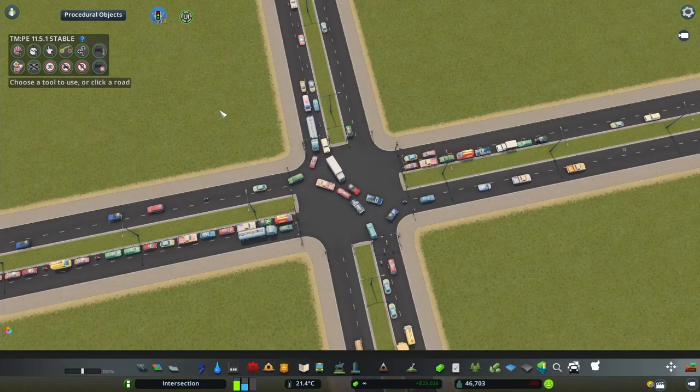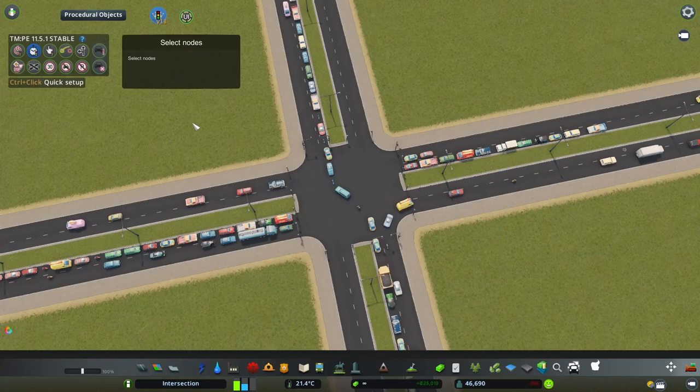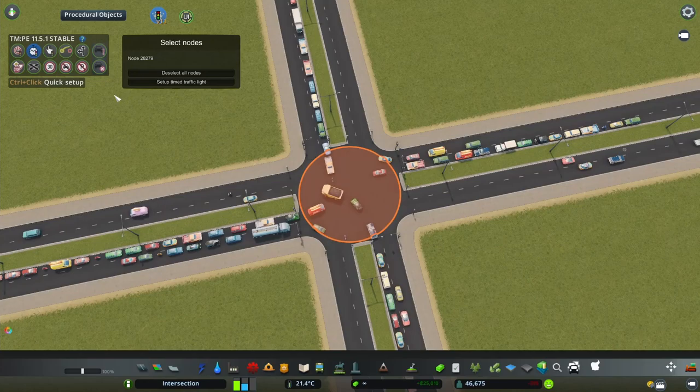I'm going to show you on this example how I would set up different kinds of phases and basically just guide you through doing this. So we are going to click on the timed traffic lights and select this node.